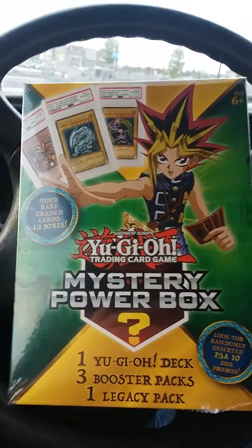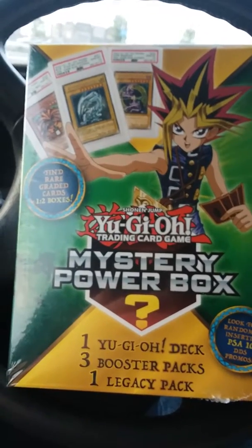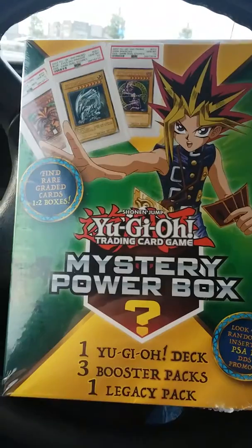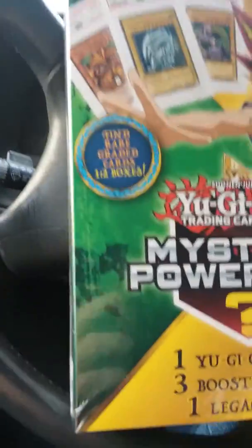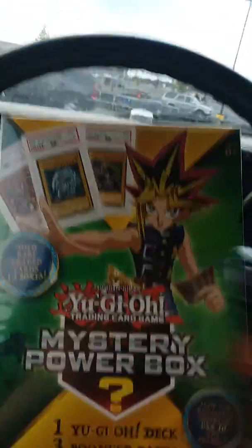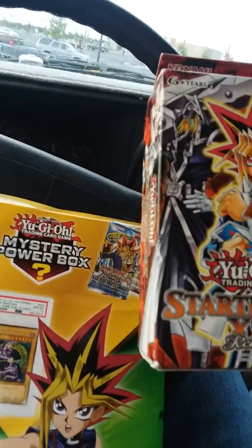Hello everybody, Spooky here today with another amazing video. Today we have another mystery power box — this is going to be the last one I'm going to try to get that PSA graded card. I was also at Walmart and picked up a Shadow Specters booster pack, so we'll get into that one real quick. Oh, Starter Deck Yugi Reloaded — that's pretty cool, get some Dark Magicians out of that.